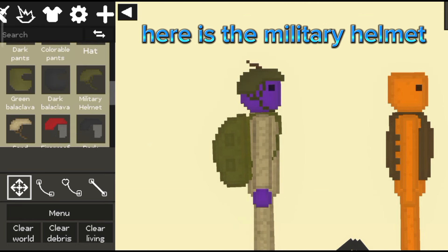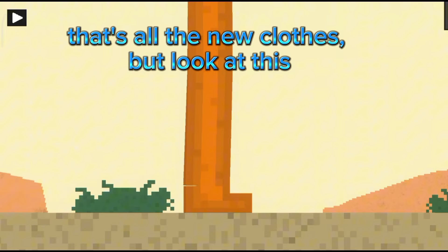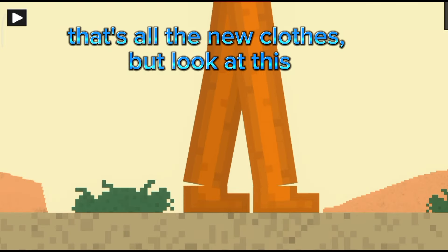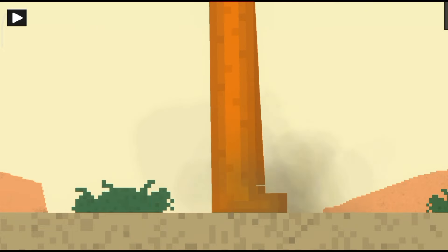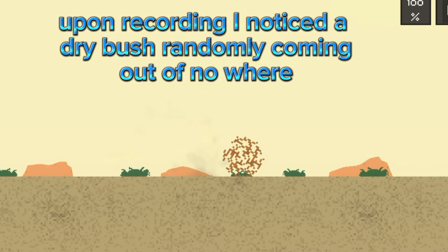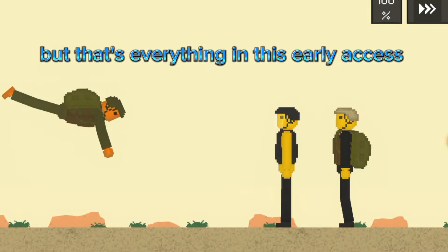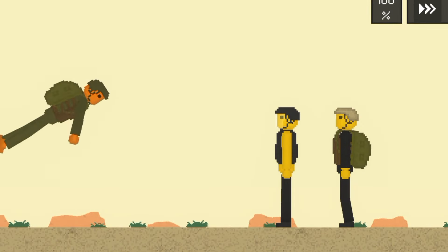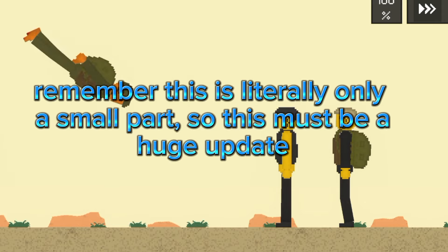Helmets got remade. Here is the military helmet, and here is a new sand helmet. That's all the new clothes. But look at this — upon recording I noticed a dry bush randomly coming out of nowhere. You can't pick them up. But that's everything in this early access. Remember, this is literally only a small part, so this must be a huge update.